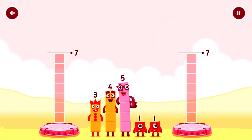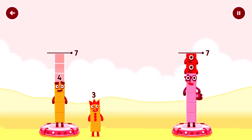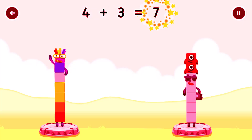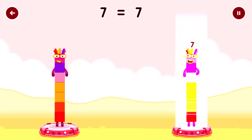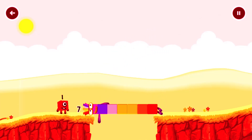Share the number blocks evenly to make two groups of seven. 1, 1, 4, 3. You cracked it! 4 plus 3 equals 7. 5 plus 1 plus 1 equals 7. 7 equals 7. I am 7! Great.